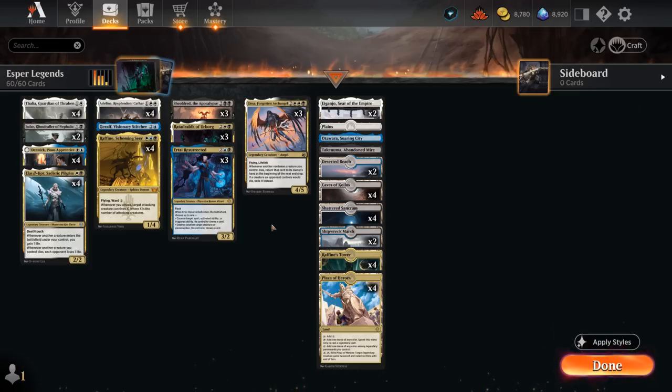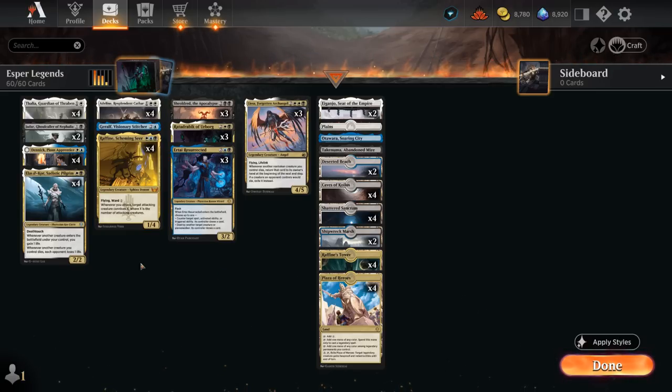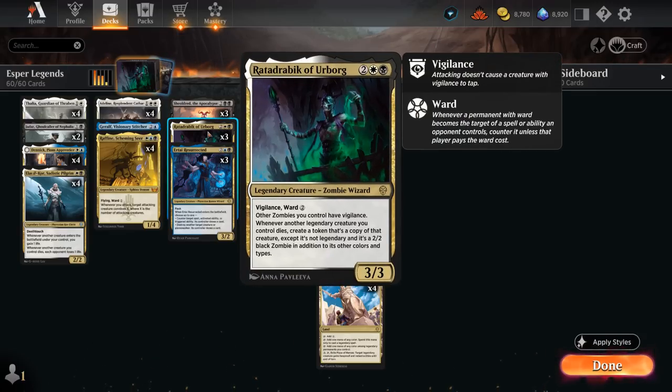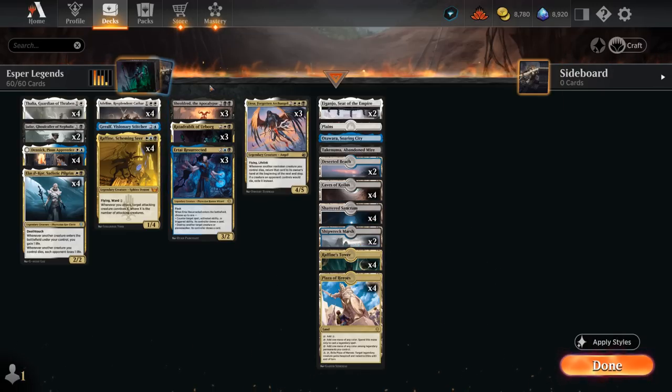Another very important card that ties the deck together is Raffine, Scheming Seer, a 1/4 flyer with ward 1, saying whenever we attack, target attacking creature connives X, where X is the number of attacking creatures. When we connive, we draw and discard, and if we discard a non-land card, we add a +1/+1 counter to a creature. Raffine not only adds extra counters to the team but also helps us discard additional legendaries we already have in play. It can still be beneficial to play the same legendary already on the battlefield if we control Rata Drambic — that way we still make an extra token, so that's one way to potentially control two copies of Shieldred.